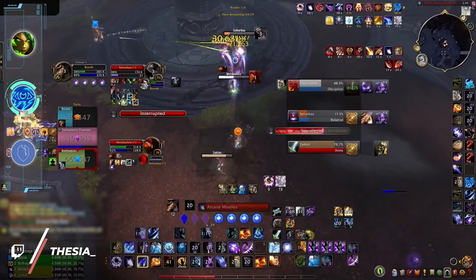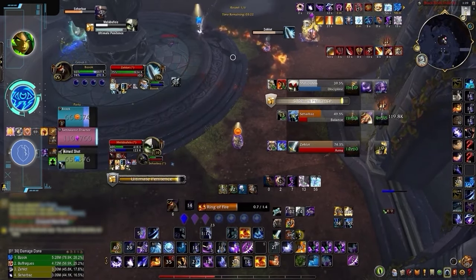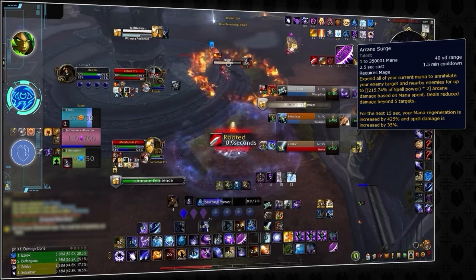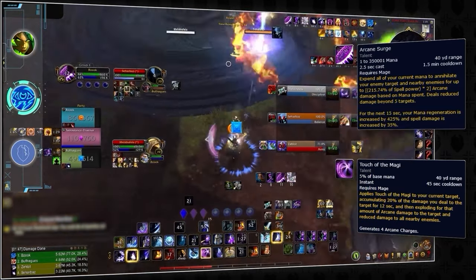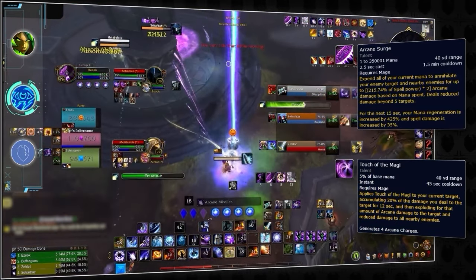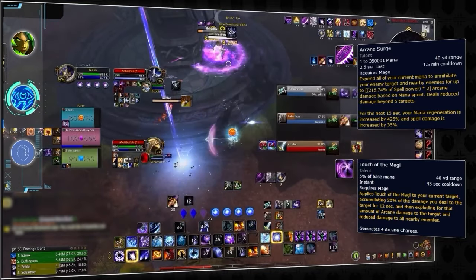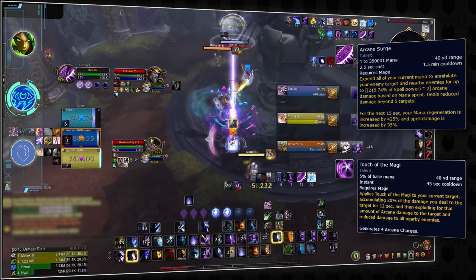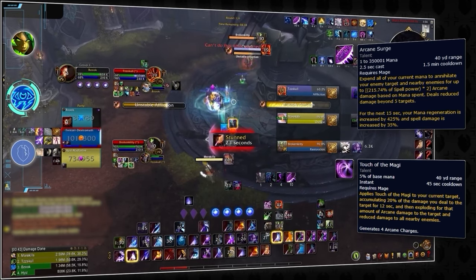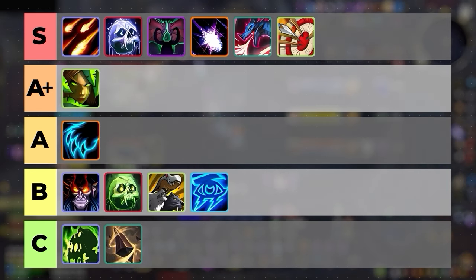Arcane Mage might seem like it would score high on burst rankings, but it suffers a few core problems. The burst comes from Arcane Surge, which has a cast time, followed by Touch of the Magi storing damage on a single target for an AoE explosion later. The damage needs to ramp before being effective, and since Arcane Mage is limited to a single spell school and Arcane Surge needs to be hard-casted, the damage can be easily stopped and is very telegraphed. Even with tier set cleave, we don't think Arcane Mage scores better than B tier.